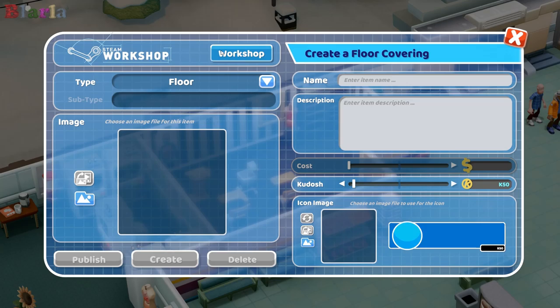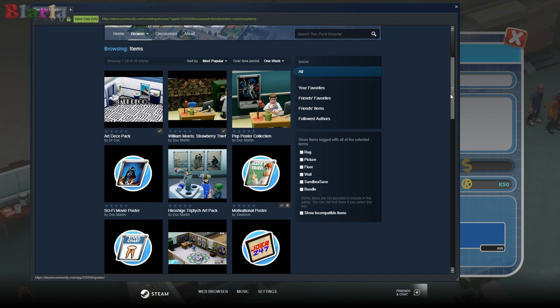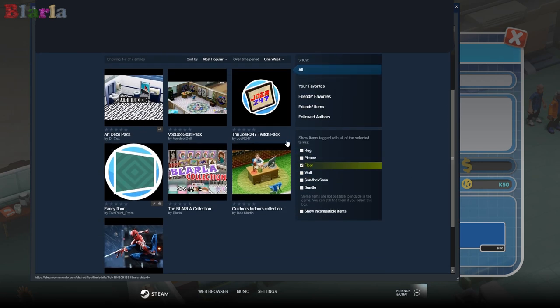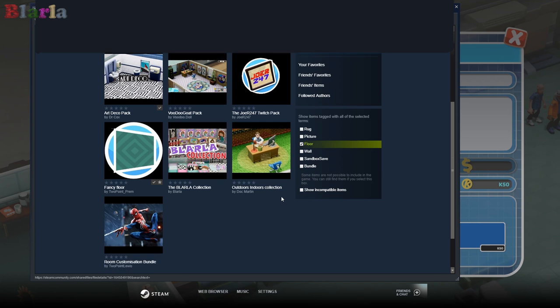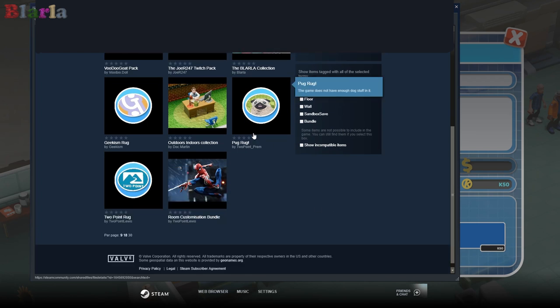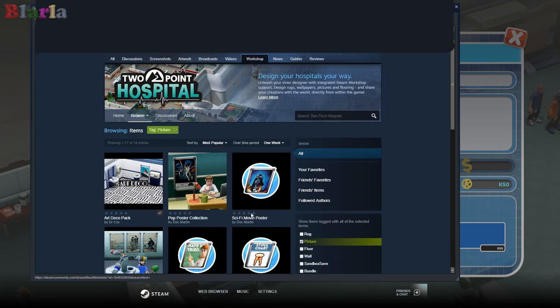If we want to browse the Workshop, we can hit this little button and browse the Steam Workshop from right here - if your overlays are working it should pop up. Here we are in the Steam Workshop and there are already some items. We can filter for floors, or look for rugs. Two Point Prem has made a pug rug from the picture we know and love from the game, and Geekism's Jonty has made a rug as well.